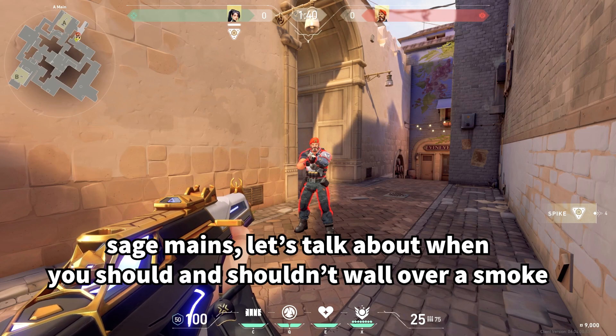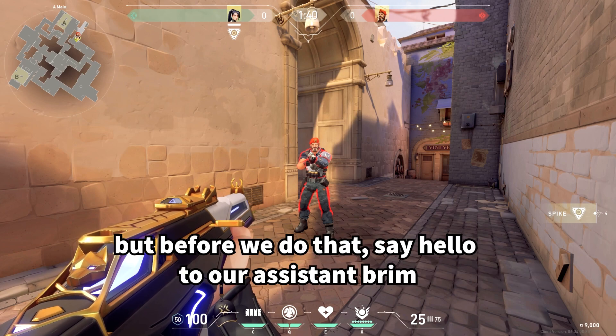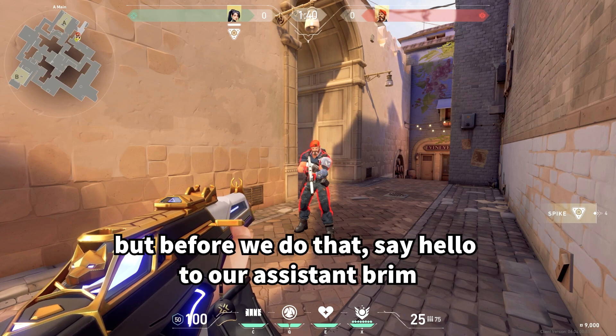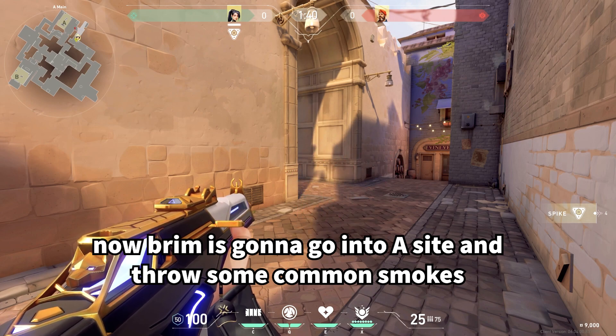Sage mains, let's talk about when you should and shouldn't wall over a smoke. Before we do that, say hello to our assistant Brim. Now Brim is going to go into A here and he's going to throw some common smokes that you'll see.